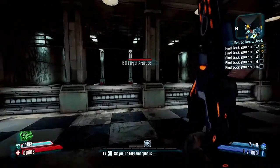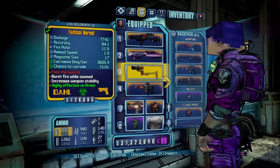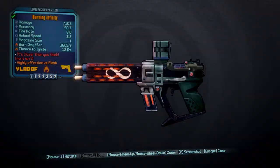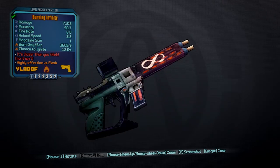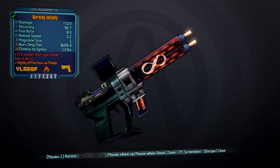So first I'll show you this — if we just go to inspect — this is called the Burning Infinity, and you'll understand why it's got the infinity symbol on it in one second. It does about 7000 damage, it's got 90% accuracy, 8 firing rate, but you might be thinking the magazine is only one. Once you see why the magazine is one, you'll actually understand.